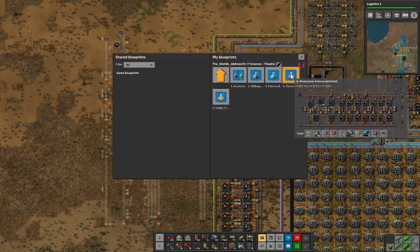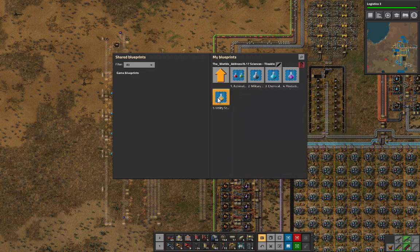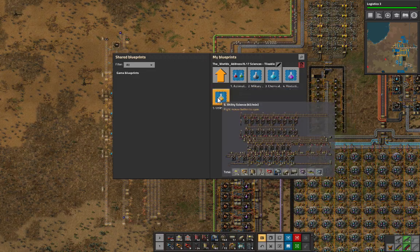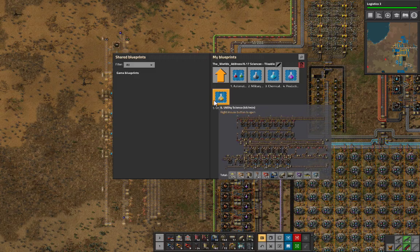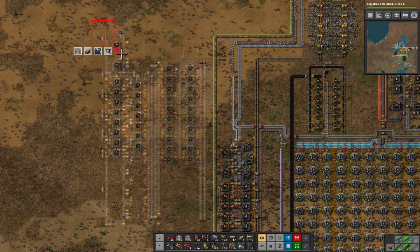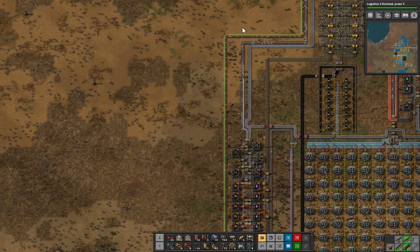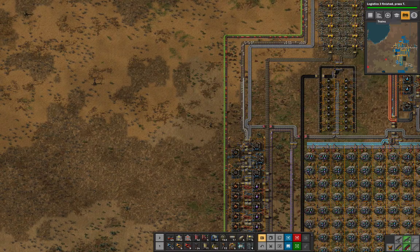This is supposed to do 45 a minute — how many is this supposed to make? 45 a minute as well. I don't think this blueprint is correct. And as such, I'm gonna have to find a new one.